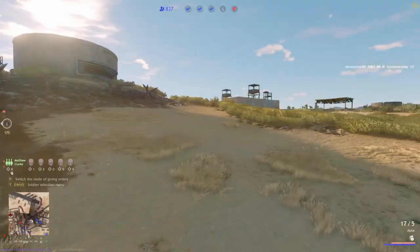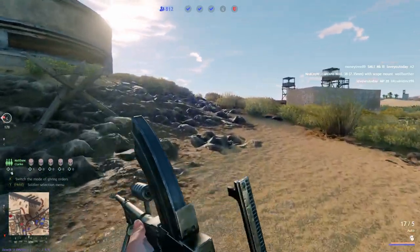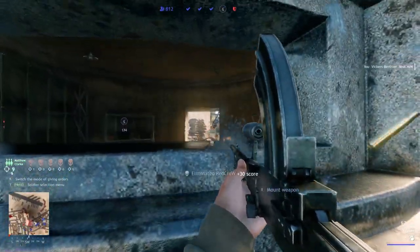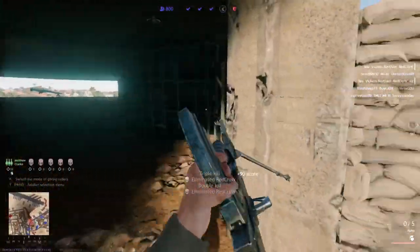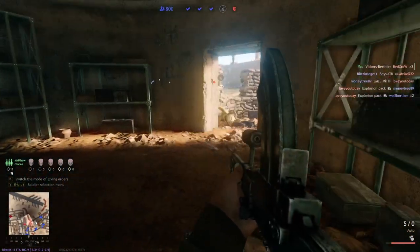Practice makes perfect — you're going to have to do a lot of practice, but you'll see how awesome this is. Even with the Vickers, I don't even bother looking at the sight because the sight is so small and people can run out of its range. I just fire from the hip, use it as a close-quarter gun. After a while, you're going to know where to aim and you may not even have to line the lines up.